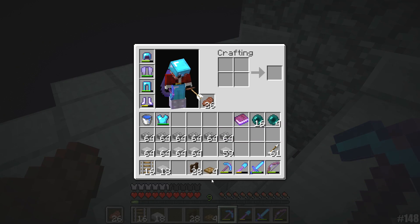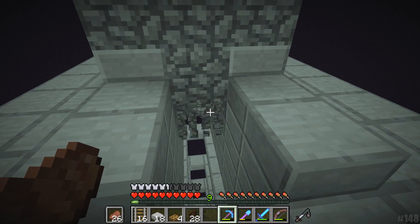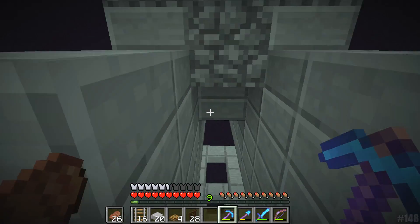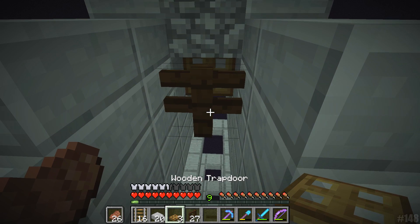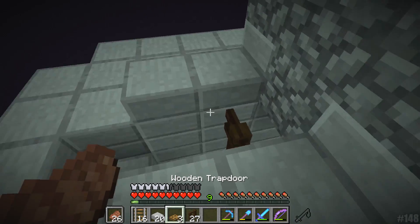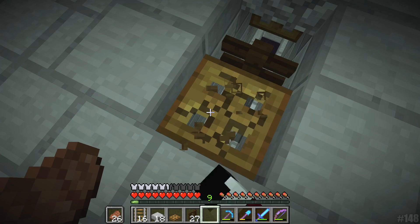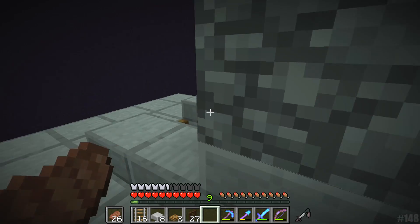All right guys, so all we need to do now is get these trapdoors and the fence in the centre done. Hopefully this won't be too much of a headache. We need to place a trapdoor like in here and go down half a block. That's going to go right there, it's going to be open, and then it's going to be a fence. We are getting close to finishing this thing. They go down like that and we need to do the exact same around the other side.